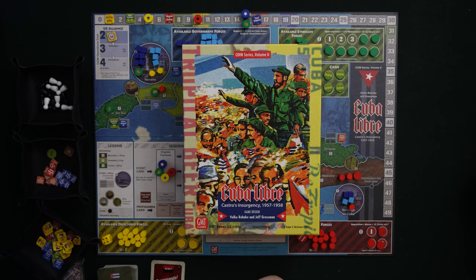Hey gamers, this is Liz Davidson from Beyond Solitaire and I'm finally starting a tutorial series I've been wanting to do for a long time. This is going to be a series dedicated to Cuba Libre. This is a COIN game designed by Volker Rynke and Jeff Grossman, dedicated to Castro's insurgency in the late 1950s. It's an asymmetrical game where all four players have different goals, meant to simulate uneven warfare, with a deck of cards tied to real historical events.